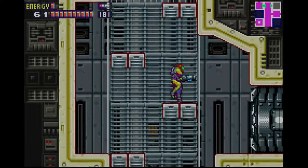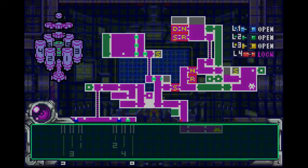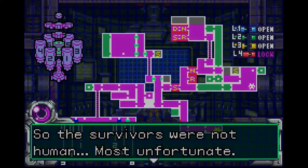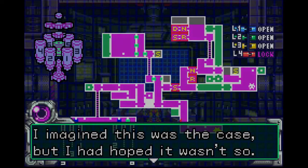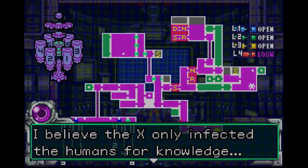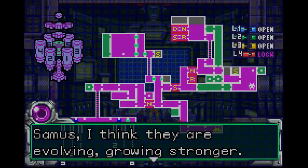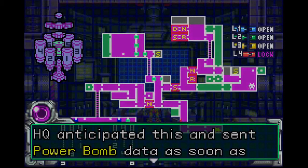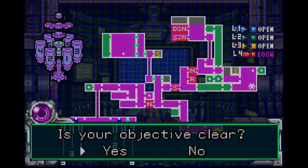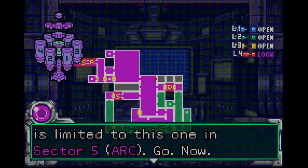Still can't do anything about that. But let's drop down and go and talk to Adam — let him know about our new friends. So the survivors were not human. Most unfortunate. We can now confirm the deaths of all crew members. I believe the X only infected the humans for knowledge — that form is too weak for battle; the others were merely food for the X. Samus, I think they are evolving and growing stronger. Some are now appearing that resist your current weapons. HQ anticipated this and sent powerbomb data as soon as the hardware team finished it. Download it immediately — our choice of data rooms is limited to this one in Sector 5 ARC. Go. Now.